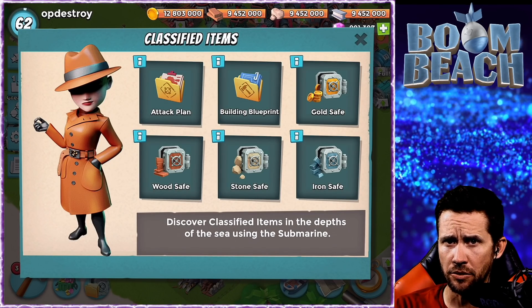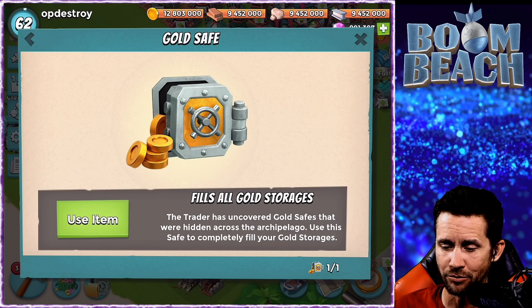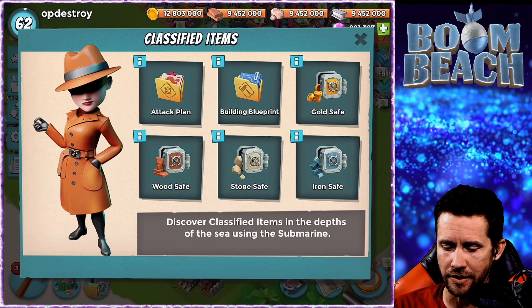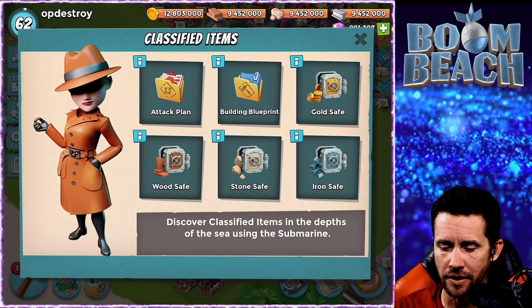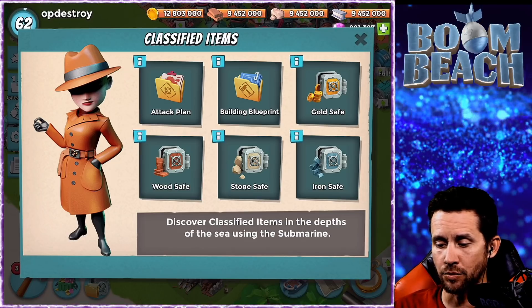Take your subs out today! You've got one for gold storage as well - this will fill all gold storages, which is really cool. Definitely take advantage of that one. Wood - again fills all wood storages. You can find classified items in the sub for stone and iron too - it's really nice.